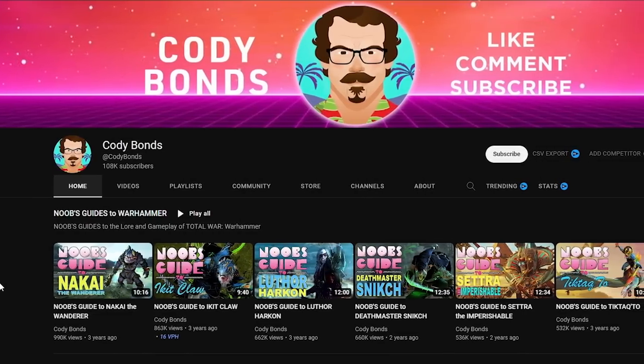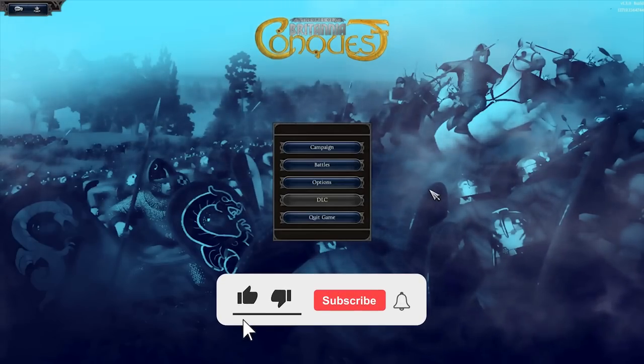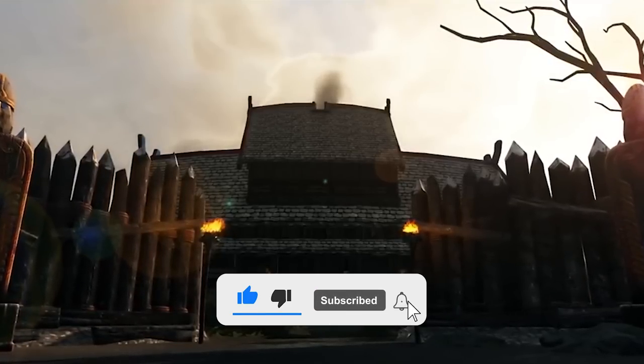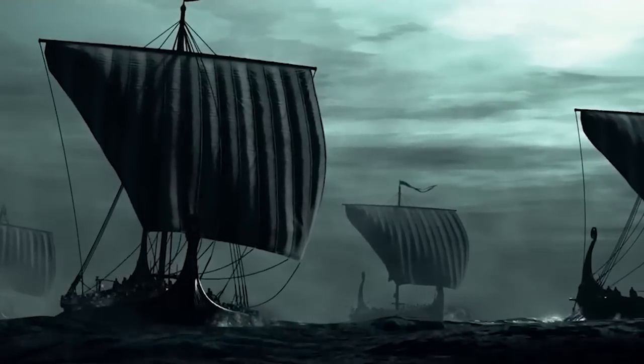Created by prominent Total War content creator Cody Bonds, Conquest 1066, as the name suggests, is set during the Norman invasion of England, with William the Conqueror having just landed in the southeastern tip of the island in Pevensey.